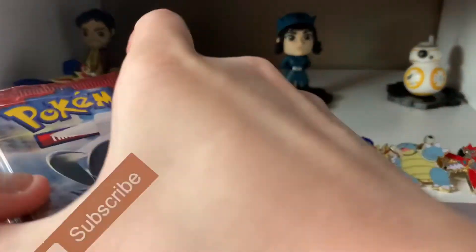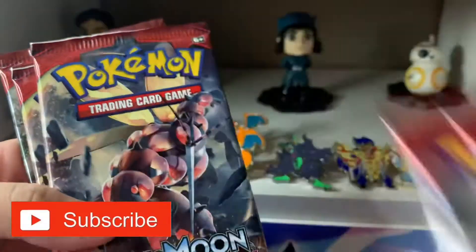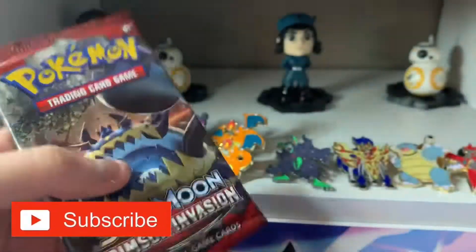All right, so let's get started. We have two Syl Valley Packs, two Buzz Wall Packs, and one Guzzlord Pack. So let us open up the Guzzlord Pack first, see what we get.